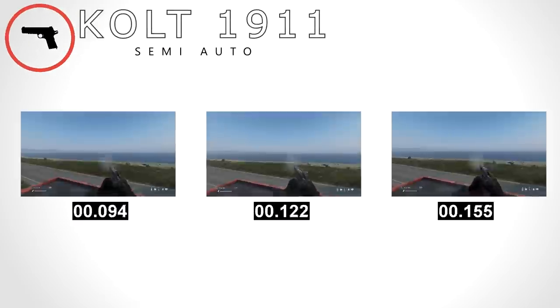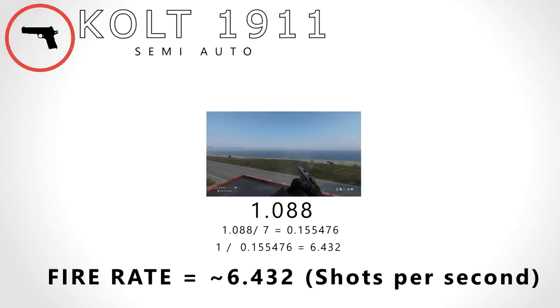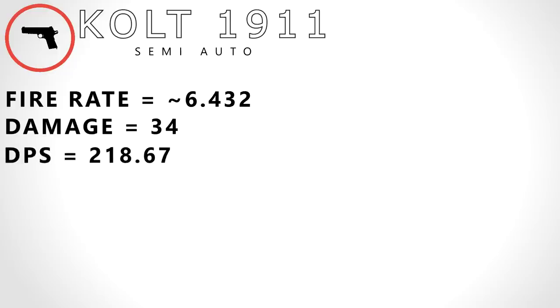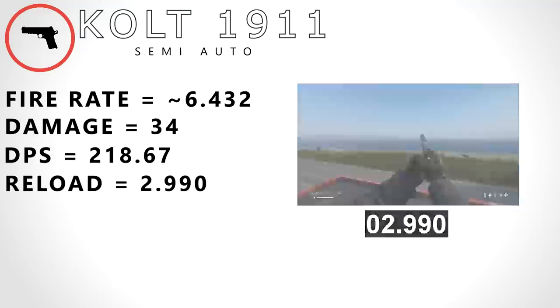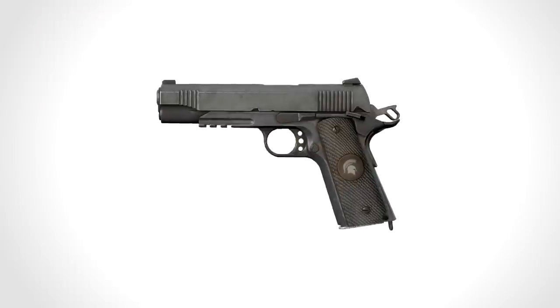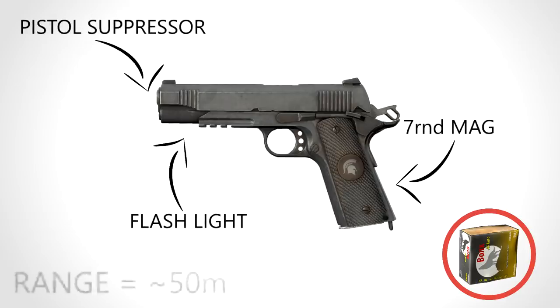The Colt 1911, coming in the 1.06 patch. Here is its fire rate — shooting 7 rounds in 1.088 seconds, giving us a fire rate of 6.432 rounds a second. With a base damage of 34, this gives us a DPS of 218.67. The Colt has a reload time of 2.998. With a mag size of 7, we get a DPM of 3,648.85. The Colt shoots the .45 ACP round, can take the pistol suppressor and a flashlight, has a 7-round mag, and a realistic range of 50 metres.